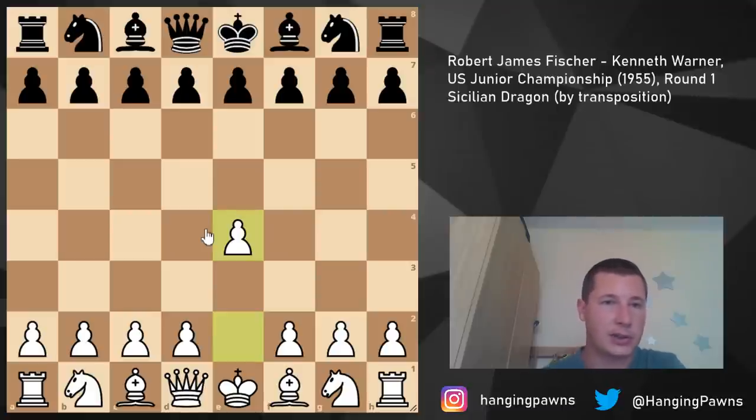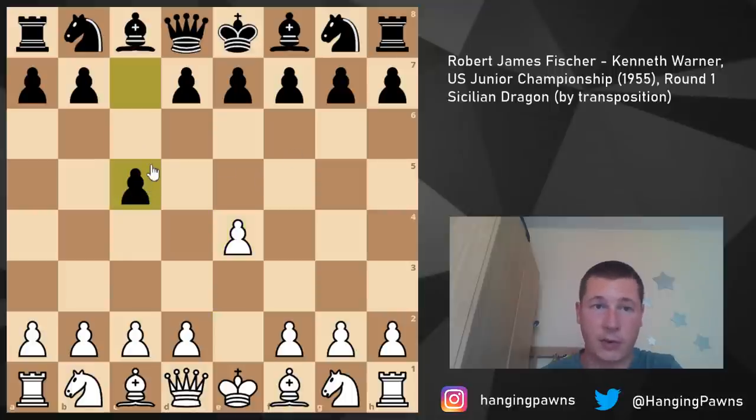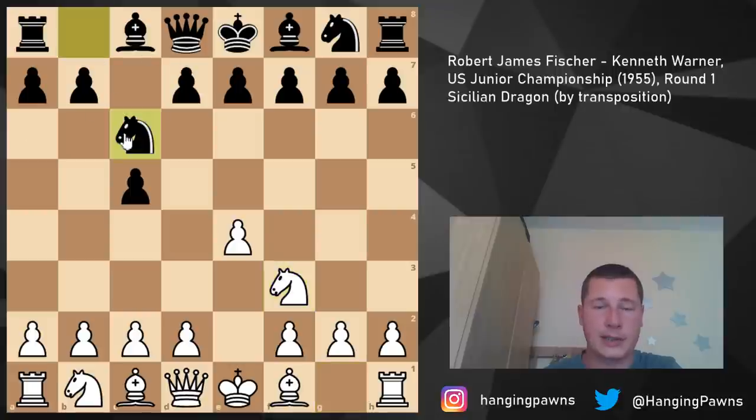I just love looking at these early games because nobody shows them, and it's an incredible game. Fischer of course opens with pawn to e4. I should mention that this US Junior Championship was won by Charles Calme from Philadelphia, who won with nine wins and one loss, which is huge. He then won the collegiate championship in 1957 as well.